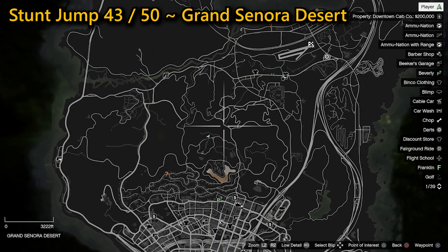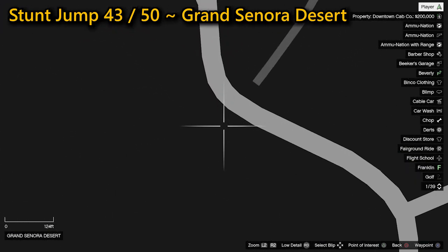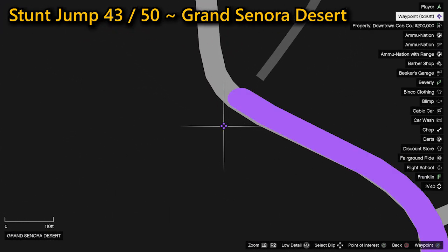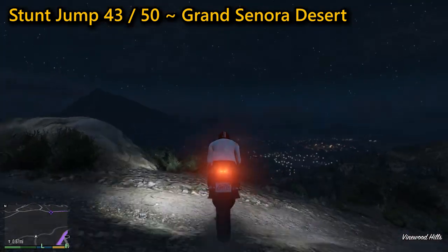Your 43rd stunt jump is located in the Grand Senora Desert. You need to race down the hill in the centre of the gully, then hit the ground. Providing you've got enough speed going into it, you'll clear the road and then land halfway down the adjoining hill, completing your stunt jump.